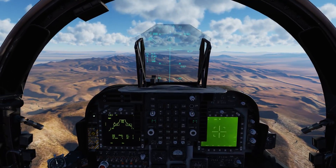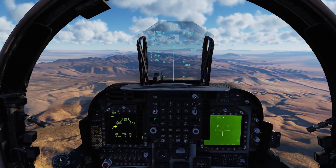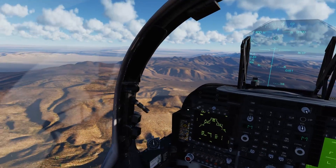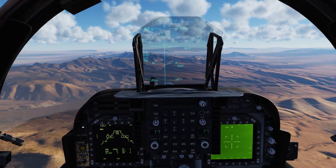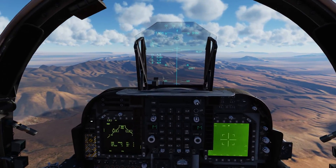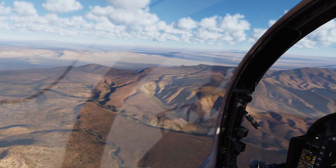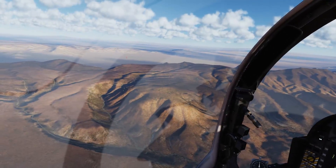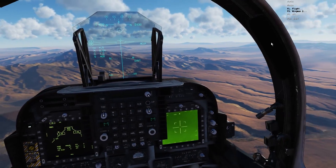Once we get closer to our waypoint out here, we'll tell our wingman to attack his primary target. We've got a couple targets set up for us out by the Mach airfield. The first target we're going to attack is a decommissioned F-4 Phantom that is out there on the runway. Our wingman will be bombing some MI-8 helicopters with laser-guided bombs as we work on trucks and other infrastructure surrounding the Mach airport.